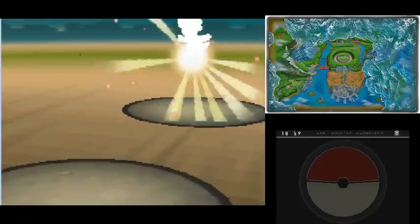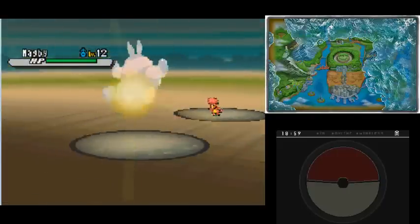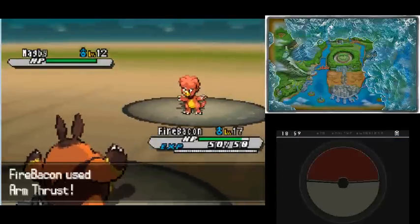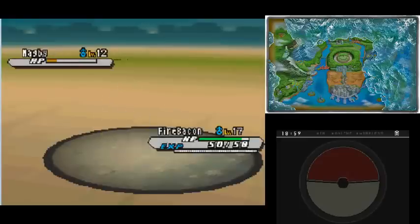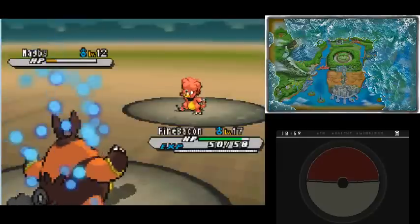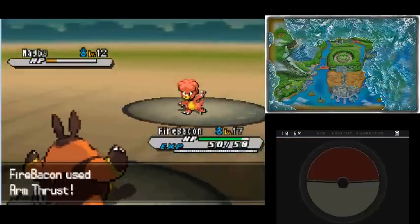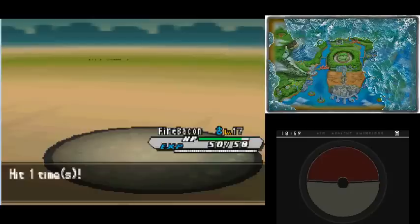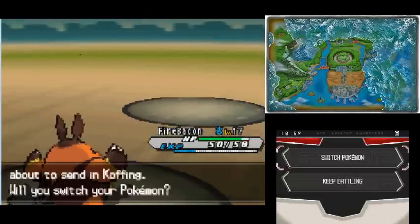This is going to be Worker Isaac and he's going to have a Magby, which as we discussed in the last part is a Black 2 version exclusive. So we won't actually be able to find Magby here at all. We are going to Arm Thrust the heck out of that. Arm Thrust is actually not a really good attack, but it's pretty decent for where we're at.